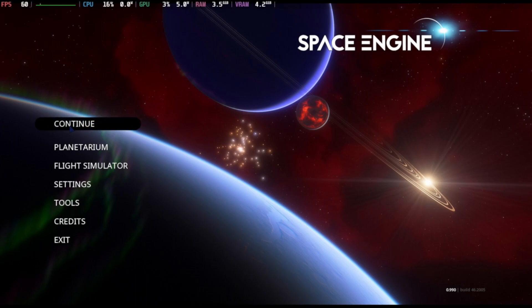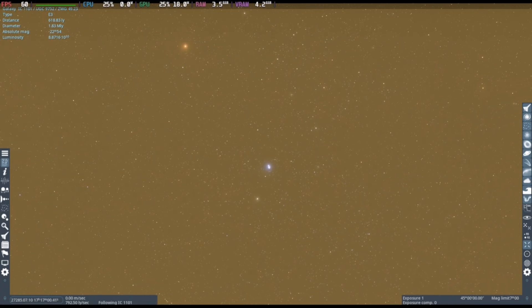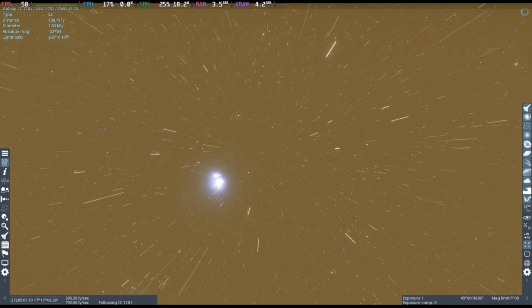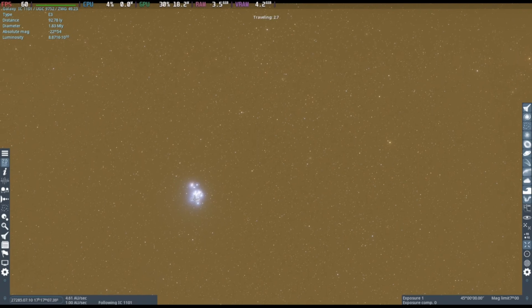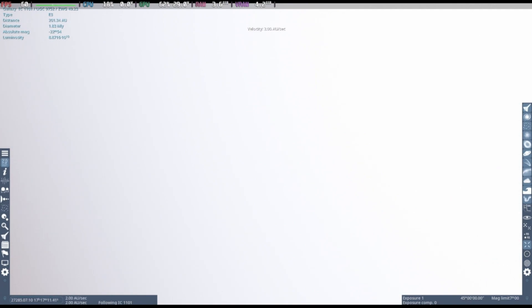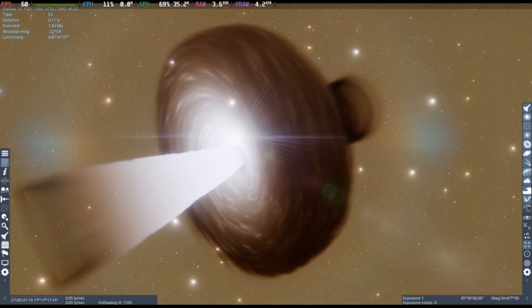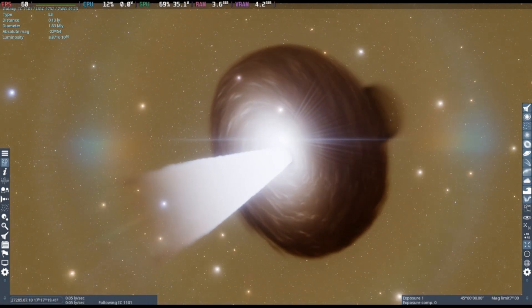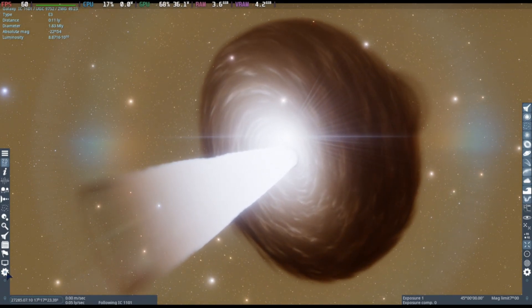The cool thing about SteamOS is it uses FSR for every game. If you're not familiar with FSR, it's AMD's competitor to NVIDIA DLSS — so it's basically AI upscaling. The computer that I'm running this on kind of simulates the hardware capabilities of a Steam Deck. It has 16 gigs of RAM, an old i5-4570 from 2013, and an RX 6600 — so a modern GPU and a really old CPU.